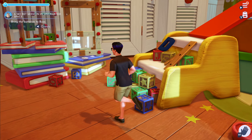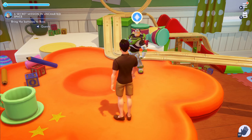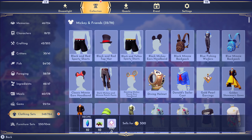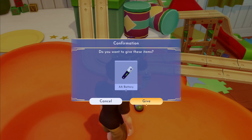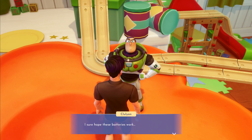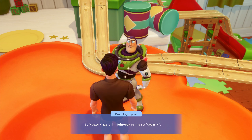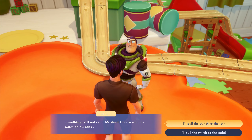Let's go get Buzz charged up. It bugs me whenever I have that little red circle telling me I've got something to look at. Alright, let's give him the batteries. "I am Buzz Lightyear." I sure hope these batteries work. "Buzz Lightyear to the rest... something's still not right - maybe if I fiddle with the switch on his back."